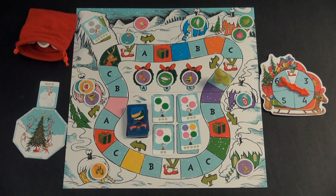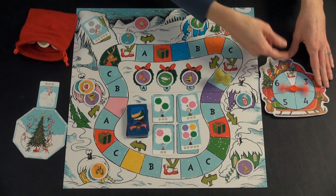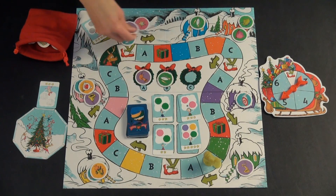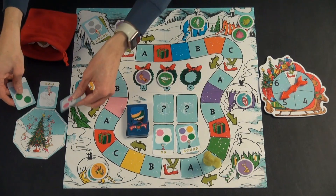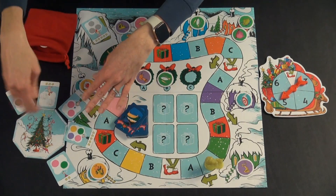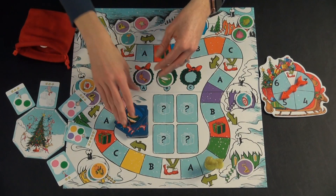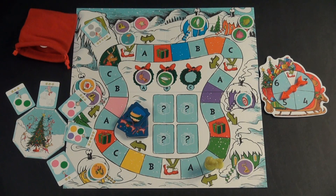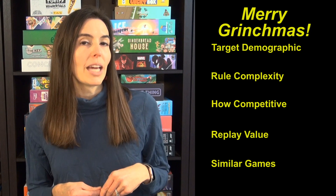So that's the whole game. Just keep on going, taking turns, spinning, moving the Grinch until you have surrounded the town square with eight wishes. Once there are eight wishes around the town square, tally up your stack versus the Grinch's stack, and if you have more stars, you are the winner. So that's how to play the Dr. Seuss Merry Grinchmas game.